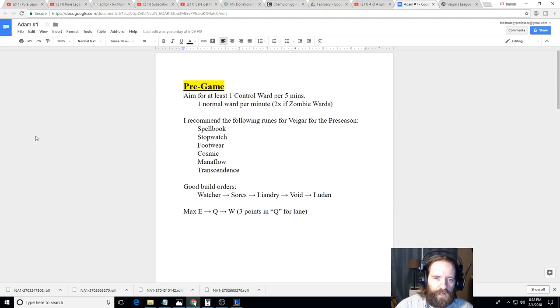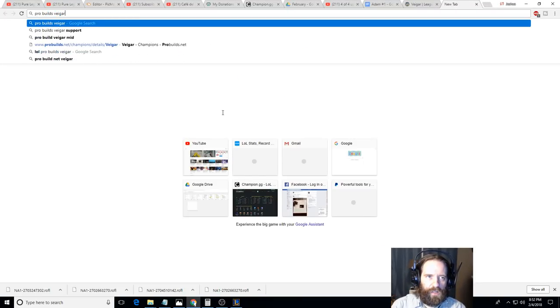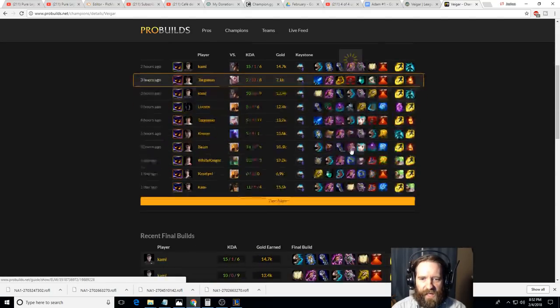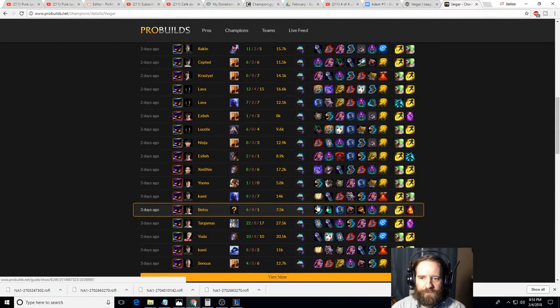I recommend the following runes for Vhagar in the preseason as of patch 8.2 — this could change with 8.3 because they're nerfing Spellbook. You'll probably want to go Unsealed Spellbook, Stopwatch, Magical Footwear, Cosmic Insight, and then Mana Flow Band and Transcendence as your tier two. That's what I saw most pro players doing, building for mid-lane Vhagar, who's actually a decent counter to things like Azir, getting played with a 55% win rate by challengers. Basically everybody takes Unsealed Spellbook on him, and there isn't any data for support Vhagar, but I'd assume it's probably similar.